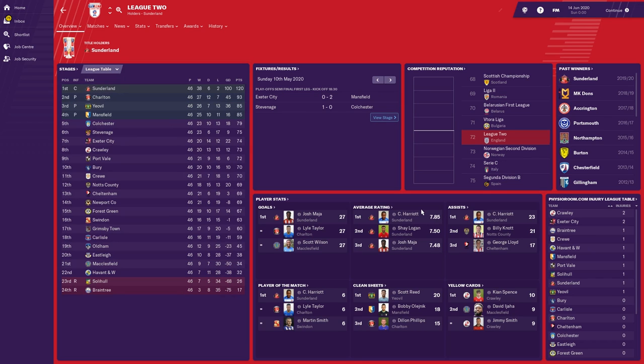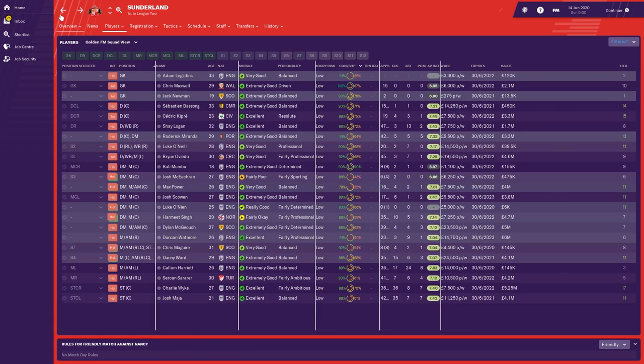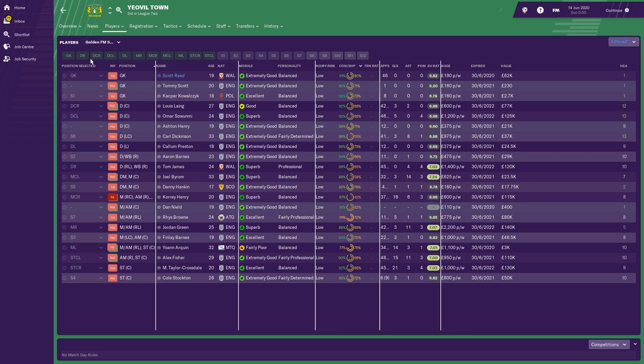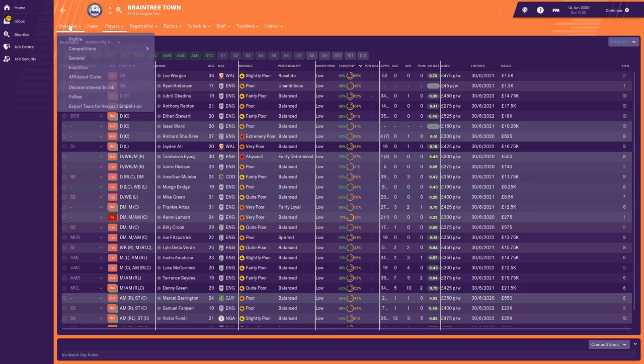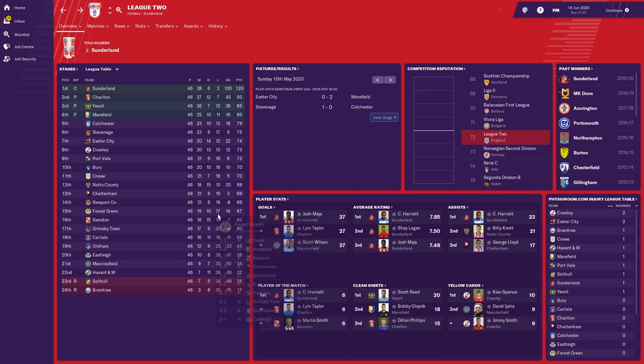League Two: Sunderland, 120 points and a 100 goal difference. Sunderland fans, you're loving this — I think that's two promotions in a row. Charlton also going up in second place with 93 points — their second promotion in a row. Yeovil Town and Mansfield also promoted to League One via the playoffs. Solihull and Braintree relegated out of the Football League — two relegations in a row for them. Quite a big gap between them and the rest of the pack.